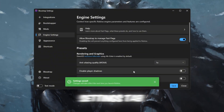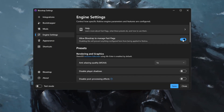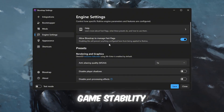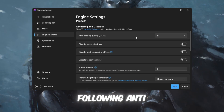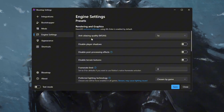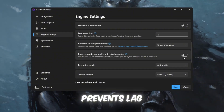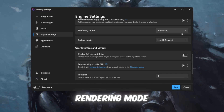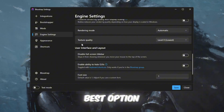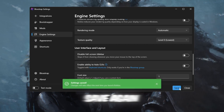On the Engine Settings tab, which directly affects FPS and gameplay smoothness: turn on Allow Blockstrap to Manage Fast Flags for game stability. Change Anti-Aliasing Quality to MSAA Low for more FPS. Set Preserve Rendering Quality with Scaling to Off to prevent lag. Set Rendering Mode to Automatic to let Blockstrap choose the best option. Set Texture Quality to Automatic or Low, which is best for low-end PCs. Click Save.